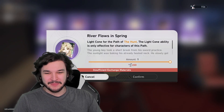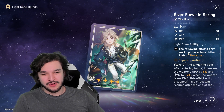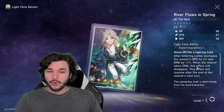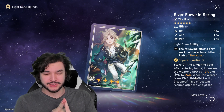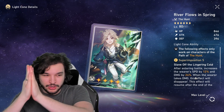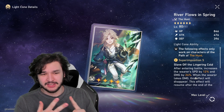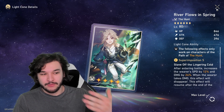River Flows in Spring is a hunt-type light cone. After entering battle, it increases the wearer's speed by 8% and damage by 12%. Whenever the wearer takes damage, this effect disappears, but resumes after the end of their next turn. At max level, it's 12% speed and 24% damage. If you pair this with a taunter like the Fire Trailblazer or March 7th to redirect damage away from your DPS, they can effectively have permanent 12% speed and 24% damage — very big for hunt characters like Seele. Highly recommended.